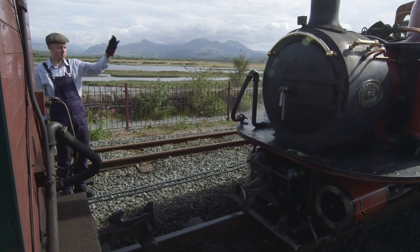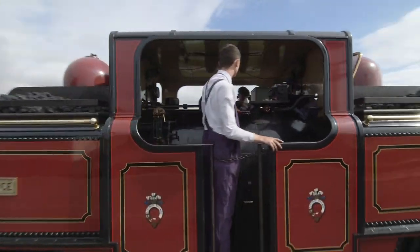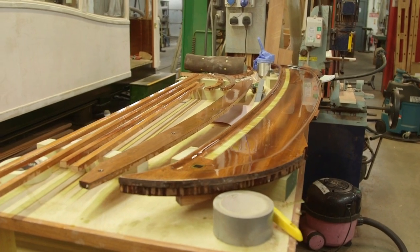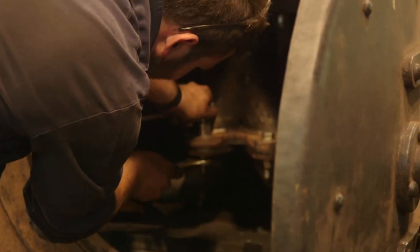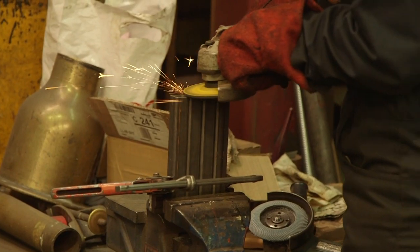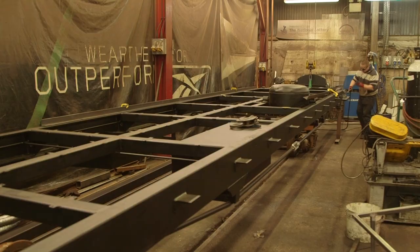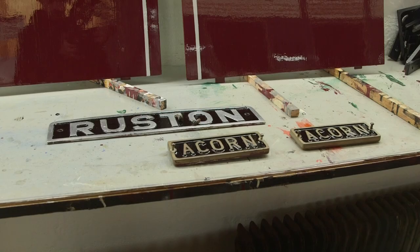Ian's connecting a carriage to the locomotive — this is called coupling. Because these trains are very old, they take a lot of looking after, which is why the Ffestiniog and Welsh Highland Railway have their own special garage with an amazing team of engineers, mechanics, joiners, and painters. This place is a hive of activity. In here, they're building a brand new carriage from scratch. And in here, this is where the beautiful details on the outside of the carriage are painted on by hand.